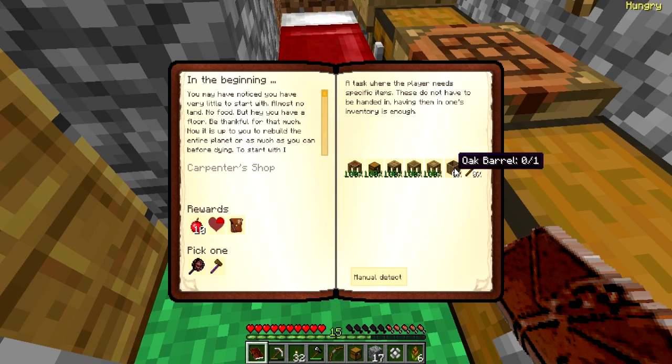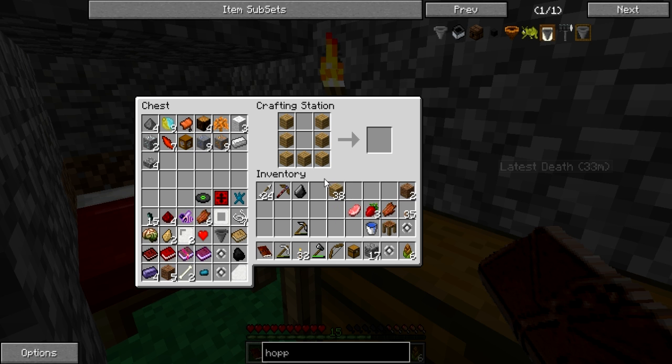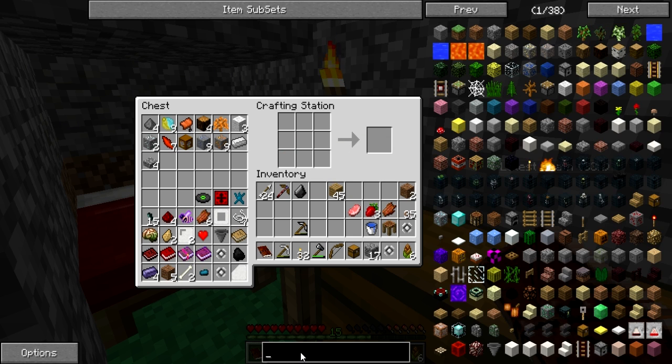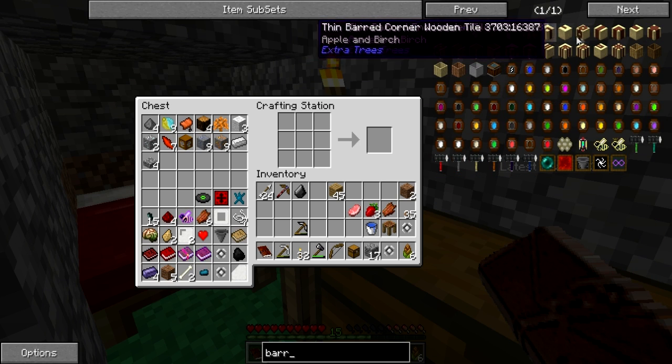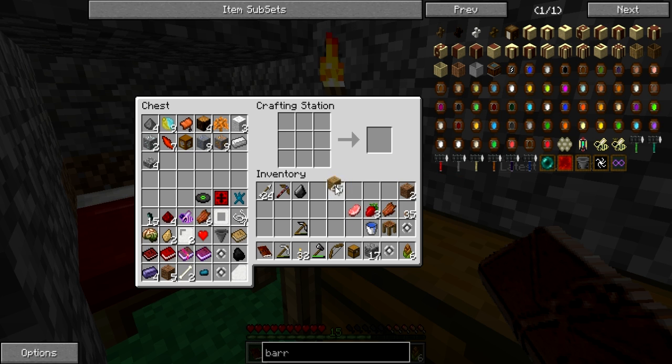While that's cooking, let's go ahead and complete a couple of these quests. We need a barrel and a crook. I think a barrel is just some oak slabs — let's look it up real quick. Barrel — there you are. Yep, it's just a slab. So let's make some slabs really quick and put our planks on the sides — ta-da, oak barrel! Let's make another one.